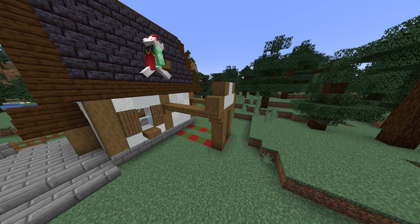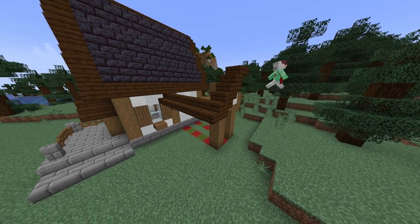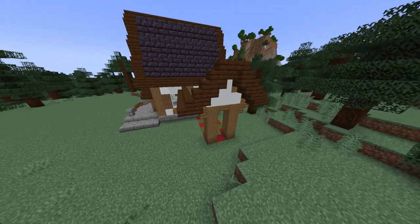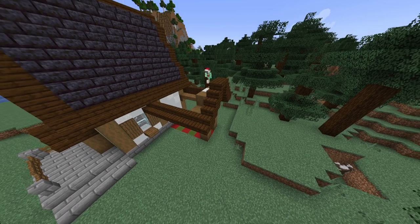So now we want to start building the roof. I get my dark oak stairs and bring them across like this, making an archway. I also fill in the rest of it with my deepslate bricks.